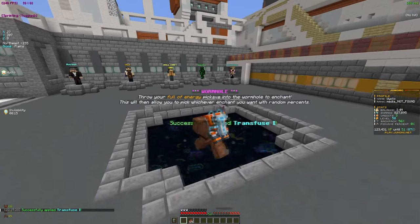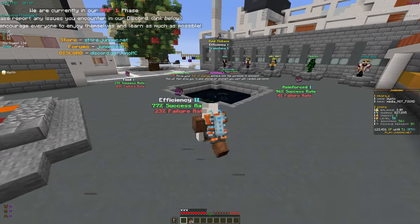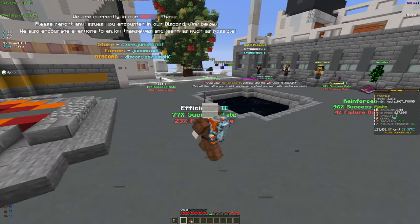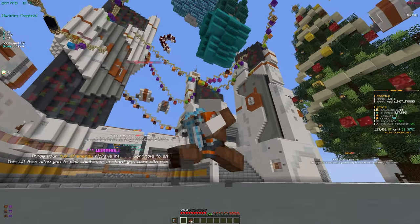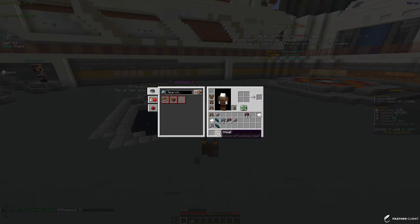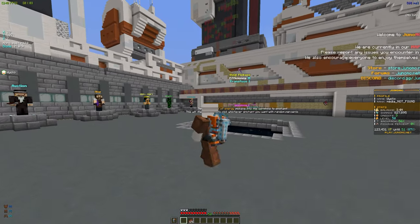For the next enchant there's an Efficiency 2 at a decent percentage. Fragment is pretty good too but I'm gonna go for Efficiency because that's one of the core enchants we need - we can get Fragment later. It was around 70% and it did apply, so we'll take that. We're trying to get up to Efficiency 5 and I have a ton more XP in my PV.